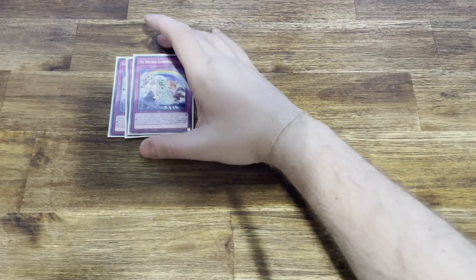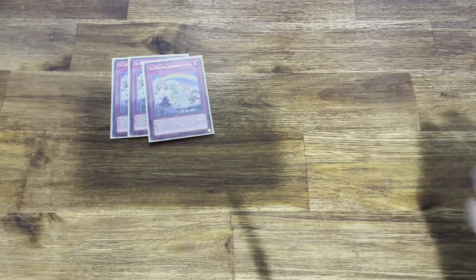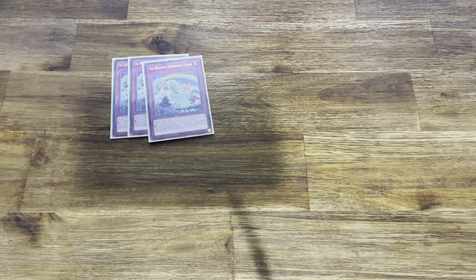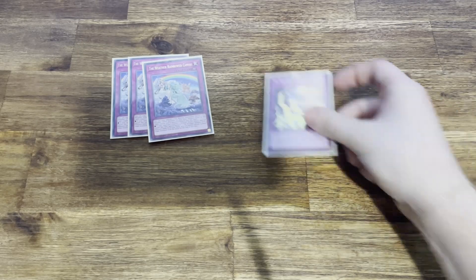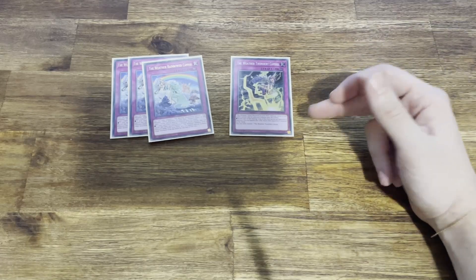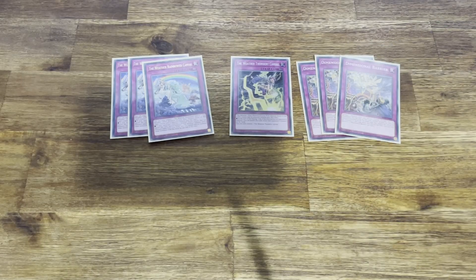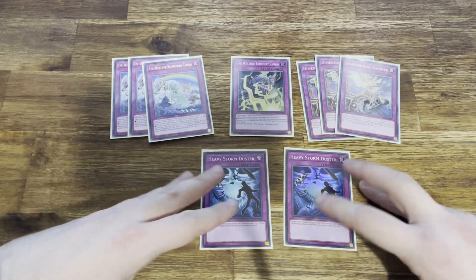Moving on to traps — I run three Rainbow Canvas. It essentially allows me to special summon from the deck; you banish it to summon someone from the deck with a different name. Rainbow Canvas is the best weather trap. I run two of those. I run a singular Thundery Canvas — if one of your weather monsters attacks, you banish whatever it attacks before the damage step. It's good if you just need to out something because you typically don't have the numbers to beat over anything. I run three Dimensional Barrier because it fits the theme of banishing, and two HSD because I want to pop a lot of back row.